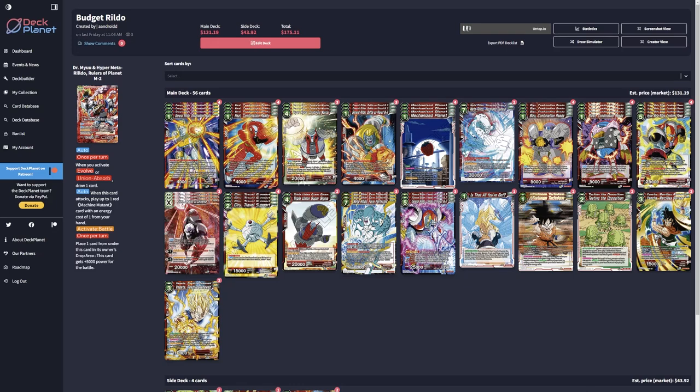Today I have three different decks you can play right now in 2022 that are actually gonna be pretty good. You can take any of these decks to locals, and you'll have a few different options to upgrade them to make them more competitive. The first one is a budget version of Rildo. I enjoyed Rildo but didn't really give it a chance when it first came out — I thought it was just gonna be another Dr. Mew.